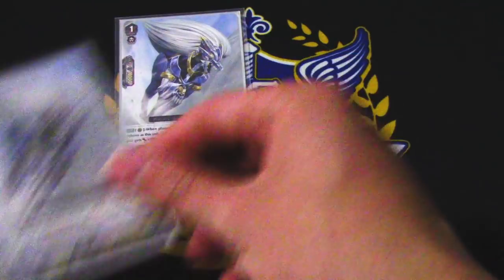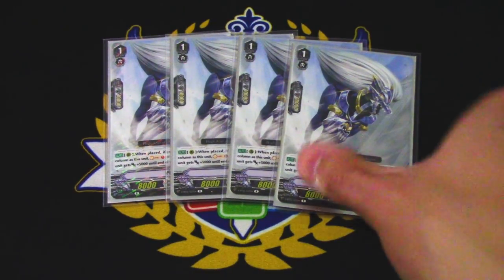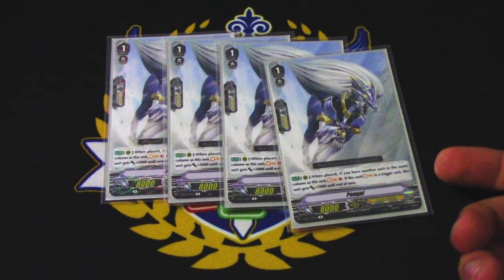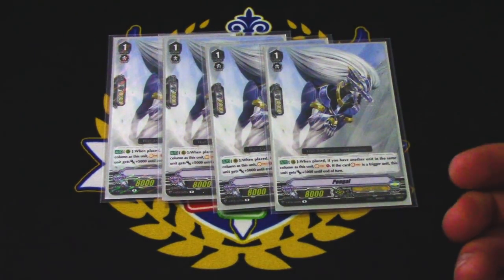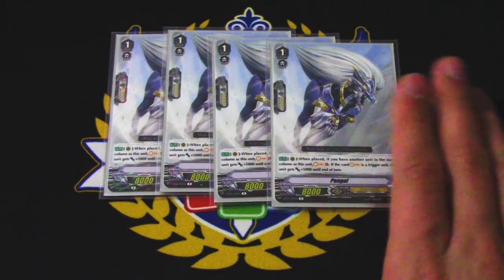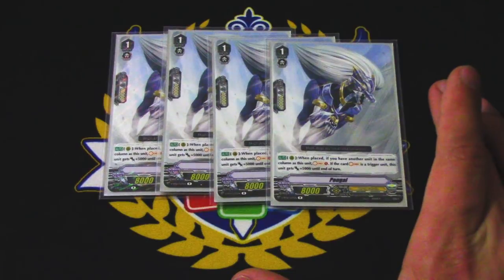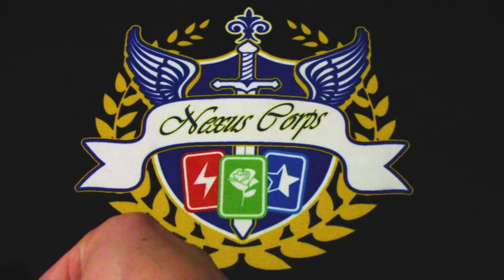Four copies of Pongol — you have to, because you run Akane. When it's placed, if you have another unit in the same column, you Soul Charge. If you Soul Charge a trigger, it gets 5k. Deck thinning. You're going to be filling your field with these for the most part just because you see Akane so much, and you're going to want to call these just to fill up the soul for Soul Saver. If you just happen to Soul Charge Blaster Blade, cool — you set up for Exculpate. Stuff like that happens sometimes.